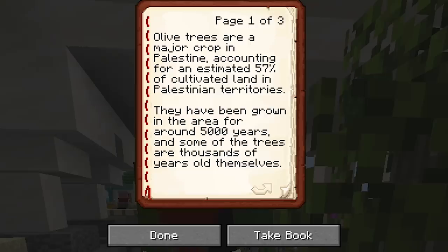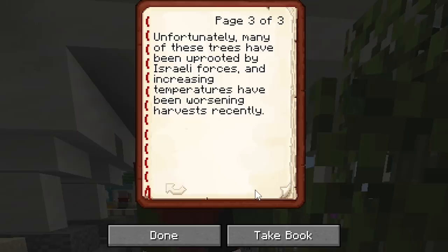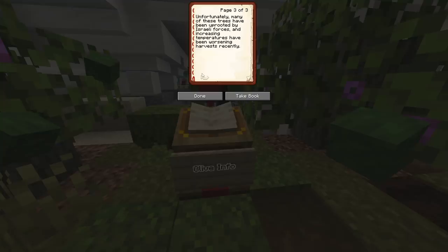Olive trees are a major crop in Palestine, accounting for an estimated 57% of cultivated land in Palestinian territories. They've been growing in the area for around 5,000 years, and some of the trees are thousands of years old themselves. They're mostly grown for olive oil, which is one of Palestine's few major exports and represents economic security to many in the West Bank. Olives and their oil have also been part of religious belief and traditions in Judaism, Christianity, Islam, and even Greek mythology. Unfortunately, many of these trees have been uprooted by Israeli forces, and increasing temperatures have worsened harvests recently.